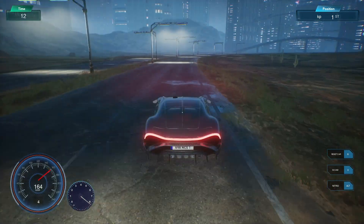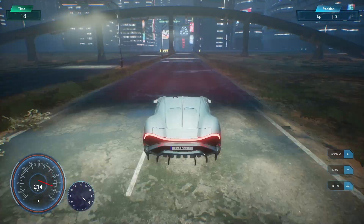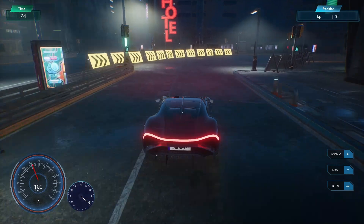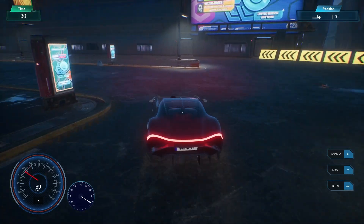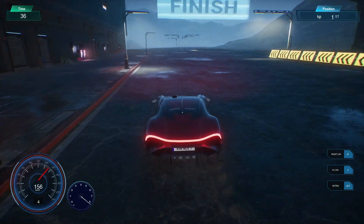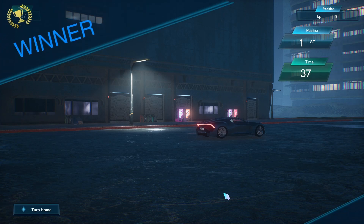I can go a little bit faster here because it's a straight line, and now I brake just to be sure. That's a very good time — 37 seconds to do it. You can see you can do it but you need to be very careful. That was the video, guys — those were the four epic cars in this game. I'll see you in the next video, bye bye.